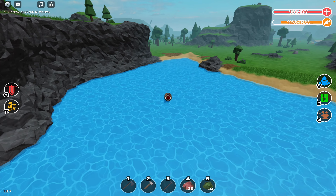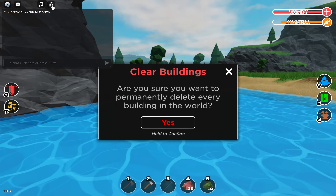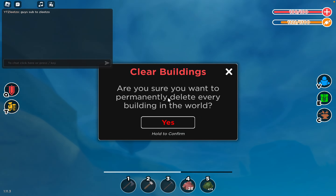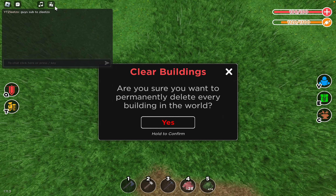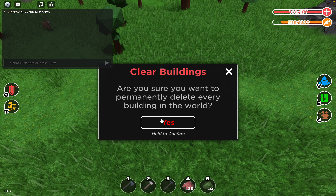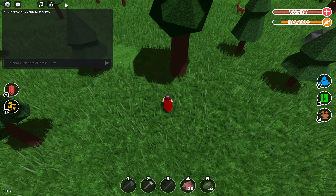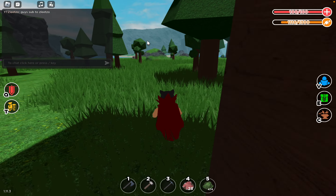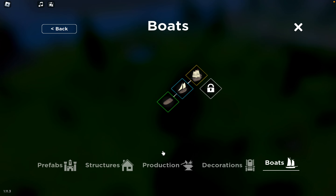I just realized — if you're the owner of the private server, you can literally click on this and it will delete all your buildings. Oh my god, that's so cool! Let's just place some stuff down right here at the mainland.